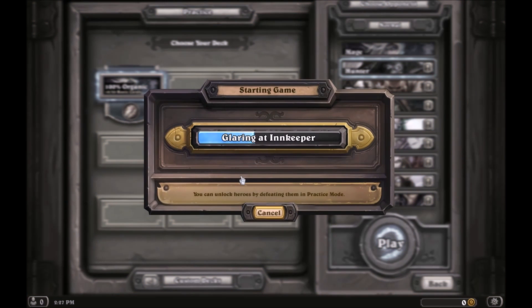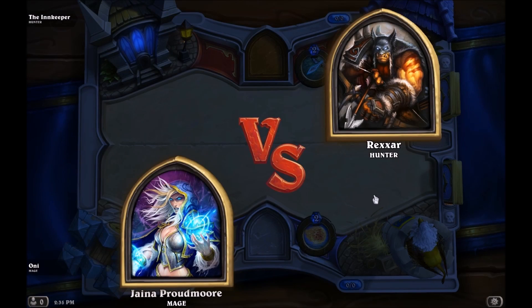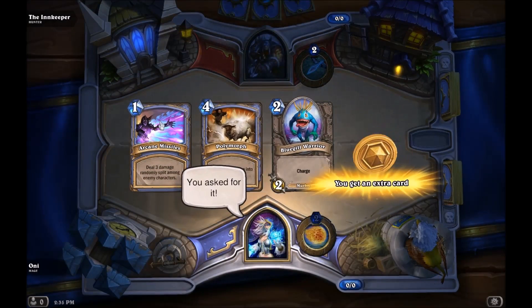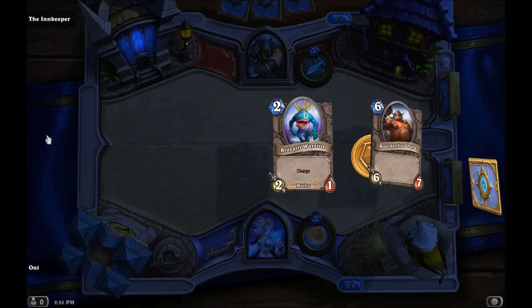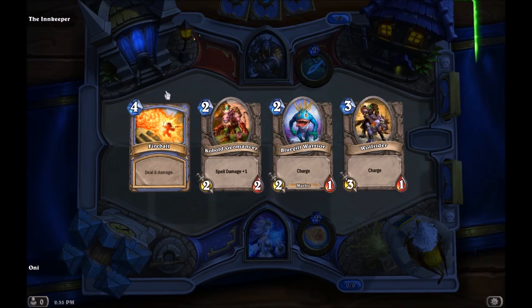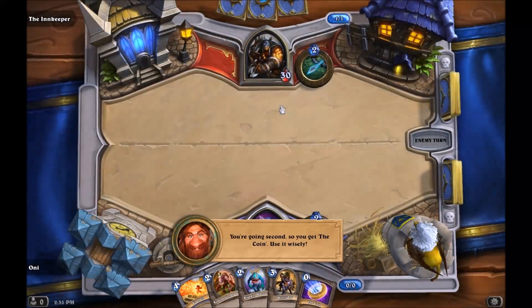Let's play a quick game against Hunter. The goal of this deck is to make very simple plays: use all the mana you have in a turn, get rid of your opponent's big threats, and send the rest of your damage at your opponent's hero directly. I mulligan everything away that costs more than three, and the spells as well. You're going second, so you get the coin — use it wisely.